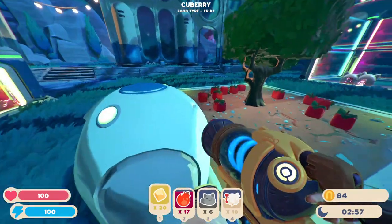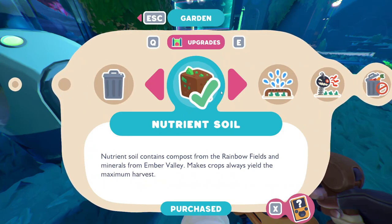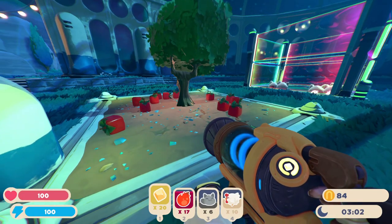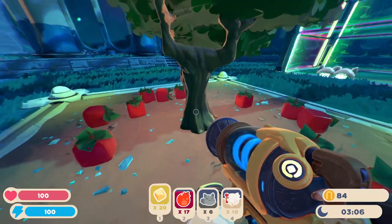This, again, is the fruit patch, which is the cube berry. This also has the nutrient soil because you get a lot more. Sometimes you'll spend a lot of time exploring and you don't have time to collect them at short intervals, so the first upgrade is better like this.